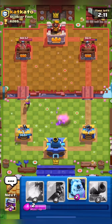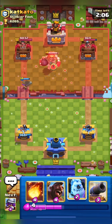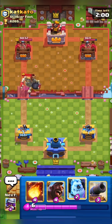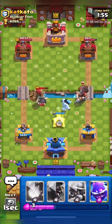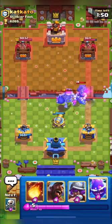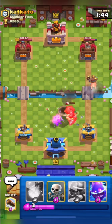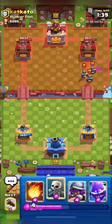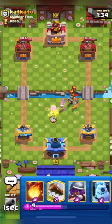He also has skeleton giant. I'm kiting his skeleton giant with my ice golem and placing my cannon for the skeleton giant and mighty miner — I think cannon will take out both. I go in with my hog; he defends it quite well. Snowball is quite good against hog — if paired with something it can fully counter a hog. He's coming in with his drill again so I'm placing my cannon.